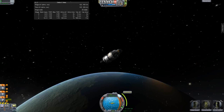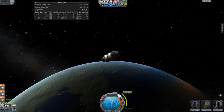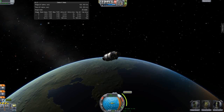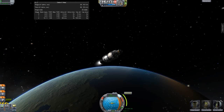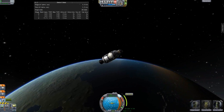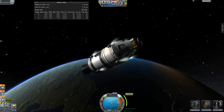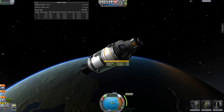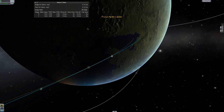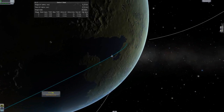The counter is counting down — let's split the burn because I want to separate the capsule as soon as the burn is done. I want to re-enter only with the capsule, not the whole service module. There we go — let's slow down as much as we can, which isn't a huge amount. No more fuel, so it's time to separate the module. Let's slow down a bit — and separate.